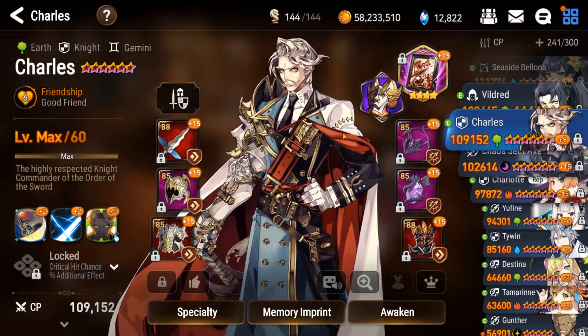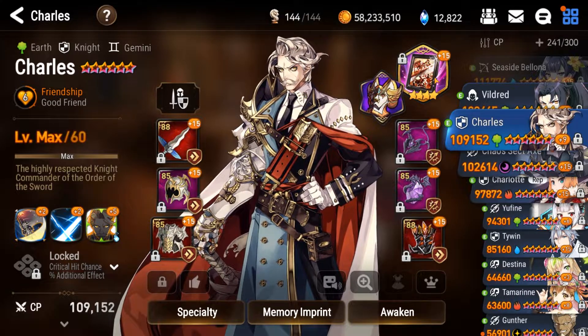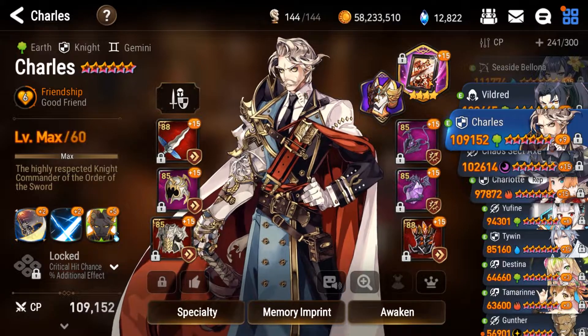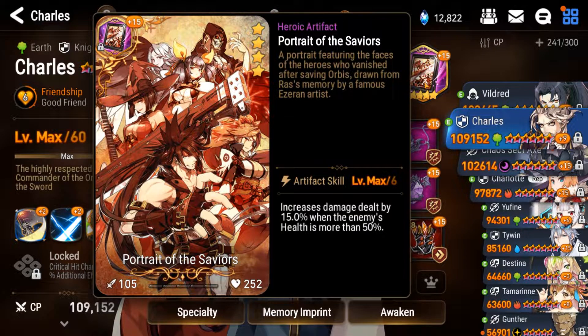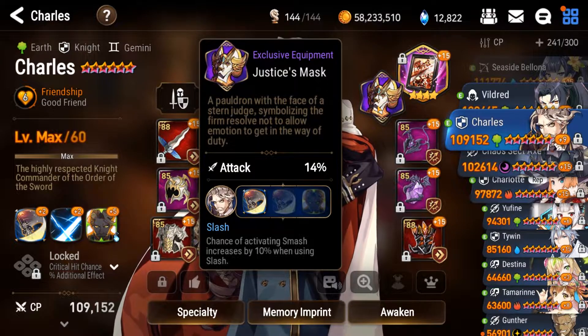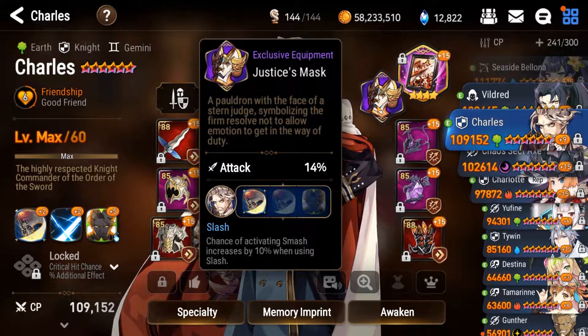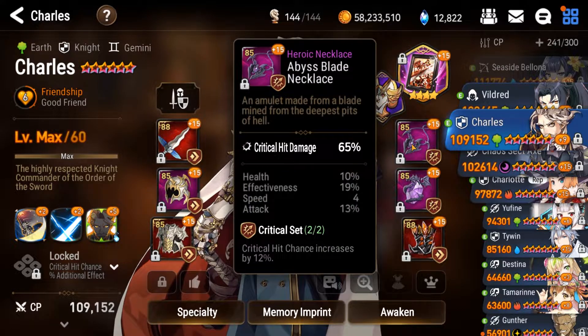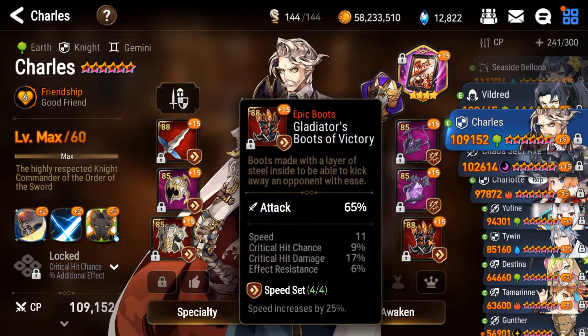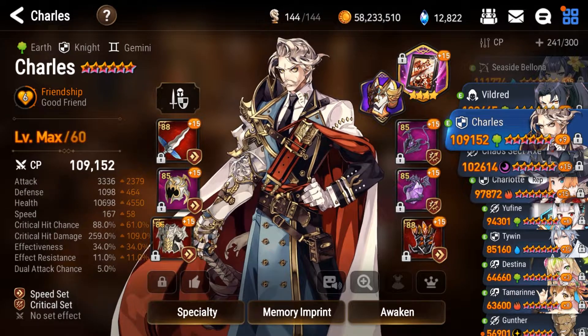Let's take a look at right side gear. For the artifact, I run Portrait of Saviors during the Banshee 11 fight just to help minimize some RNG, because normally I have Elbrus Ritual Sword here, but I don't want Elbrus proccing during the Banshee 11 fight. For the exclusive equipment, attack 14% — that's really all that matters here. But if I had to recommend something, I would recommend the first Skill Enhance, which increases your chance of activating Smash by 10%. For the necklace, crit damage 65%. Ring is attack 60%. Boots, attack 65%.